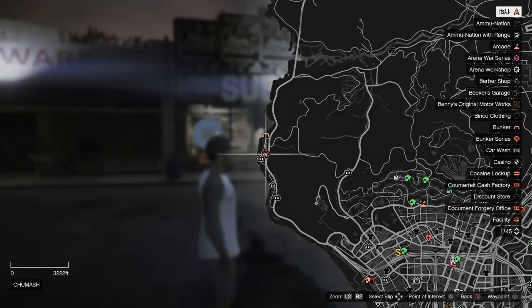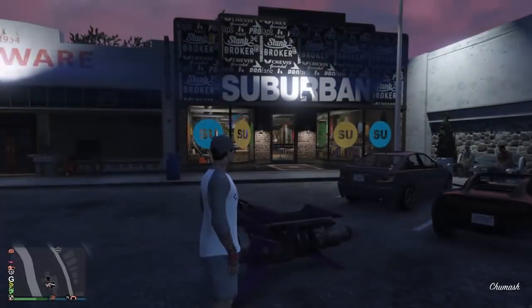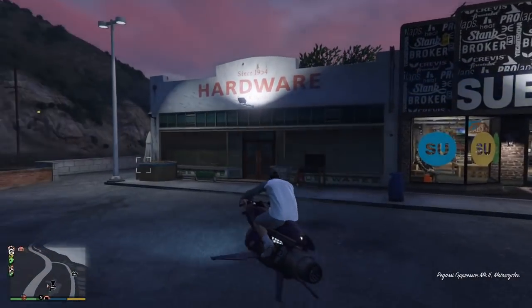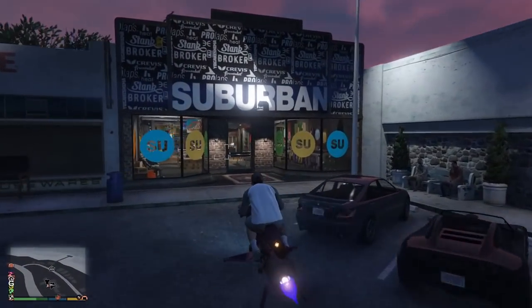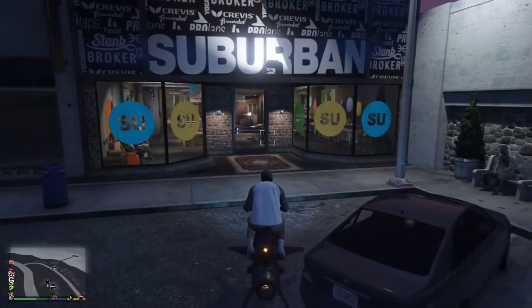So for the first one, we're gonna come over here to this point on the map, all the way over here to the left. Come to this little clothing store over here. You're gonna need something that flies — you're gonna need an oppressor to do this pretty much. So once you get on your oppressor, I want you to just come over here to this building and you're just gonna fly it right up here into this ceiling.